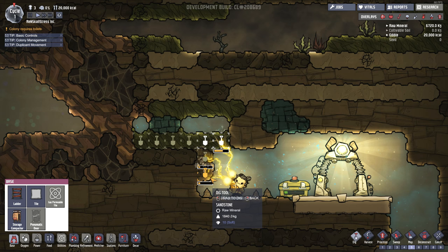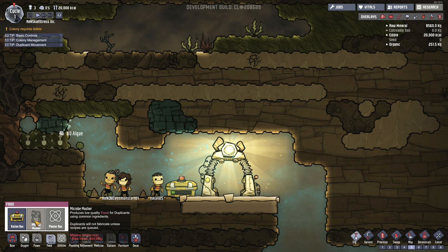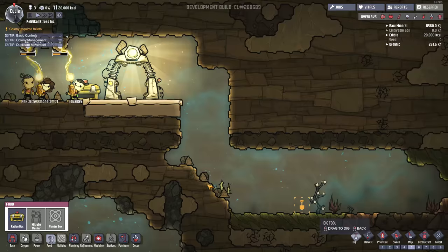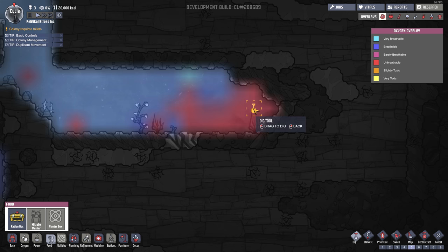Let's dig up some of this while we're waiting - this is algae. I think we're going to need algae to do stuff. If we go to the food thing, there's something called a microbe musher, which produces low-quality food for the duplicants. I think this makes food. Our goal should be to get food and oxygen for our little peeps. If we press F1, we actually see this oxygen overlay thing, with loads of different colors: very breathable, breathable, barely breathable. We've got some red jazz going down here - this is looking kind of deadly.